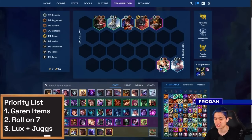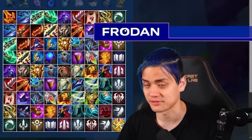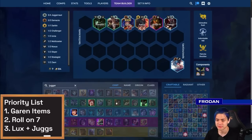A lot of people go for Rageblade and Bloodthirster on Garen to get infinite stacks, and that does mean Zeke's is probably pretty good, especially if you find an Aatrox or any Juggernaut. Let's say you find Darius III or another Nasus. With the buffs to Demacia, Lux is a pretty reliable secondary carry. After you get your Garen items, you roll at level seven, three-star Garen, and find opportunities to play around two-star Lux and other damage dealers like Aatrox. Vertical Juggernauts is also a very viable way to play this comp — instead of playing around Galio, Swain, and Lux, you just try to play as many Juggernauts as you possibly can.